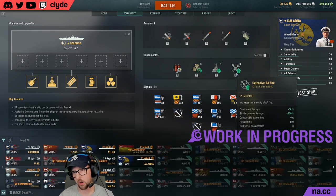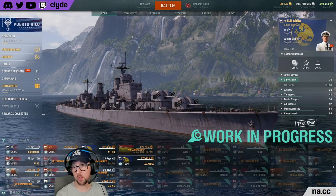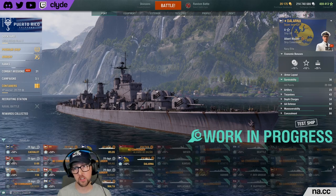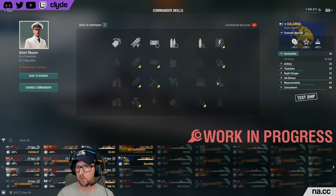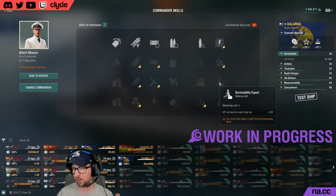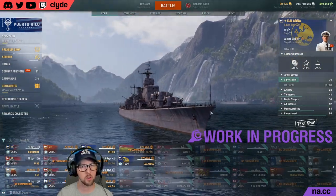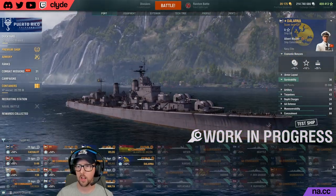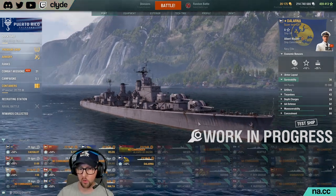That's a fairly typical loadout for a Pan Euro destroyer, and Dalarna should be no different. One thing I forgot to mention: Dalarna has 20,300 base hit points. With survivability expert, you'd get 350 HP per tier — if it counts as tier 11 for a super ship, that would add roughly 3,850 HP. My Holland right now has just over 22,000 hit points.